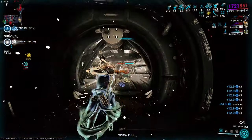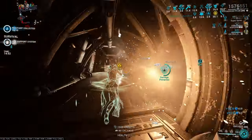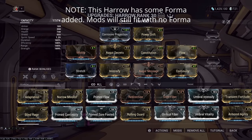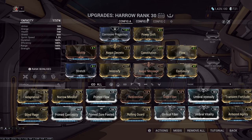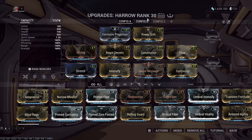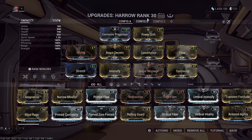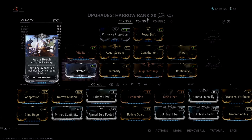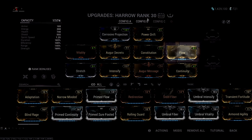Harrow is a shield-focused frame, but due to his passive doubling his overshield cap, we surprisingly don't need to buff his shields much because of how Condemn works. I personally like to throw on Vitality to boost his health for a little more wiggle room in survivability. For ability strength I run Intensify, Augur Secrets, and Power Drift. For ability duration, Continuity and either Constitution or Augur Message depending on what you own. For ability range, I go with just Stretch, though you can add Augur Reach if you need more. You can add efficiency mods too, but since we can regenerate energy on our own, I find Flow more impactful than efficiency mods due to Harrow's passive and Thurible.